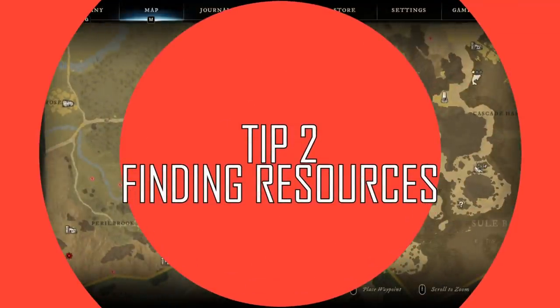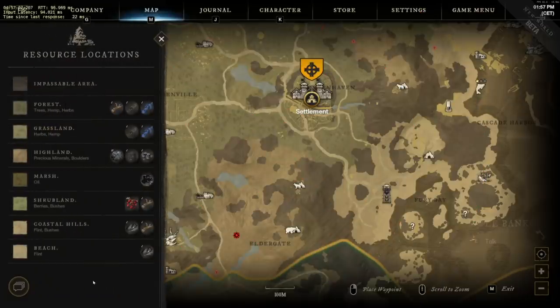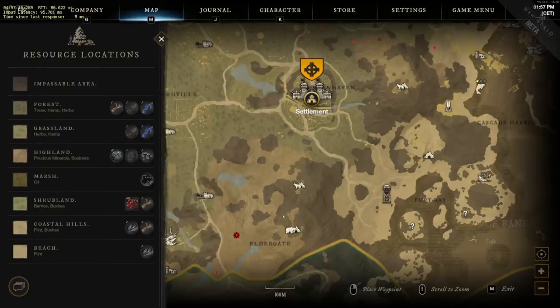For tip number two, this is probably the most asked question I've seen: where can I find X resources? Whether it be hemp, iron ore nodes, or even river crest for a quest, or iron ore trees to level logging, there are really two ways to go about this. Firstly you could just use the in-game map. It doesn't give you specific item locations but it is coloured to represent different geographical regions. For example, over here in the mountains area, if we look at the corresponding key for that, it tells us the sort of resources we might be able to expect to find there, such as iron.